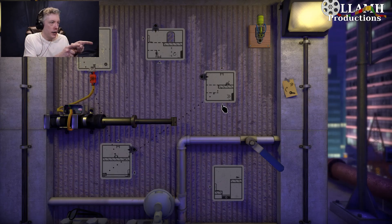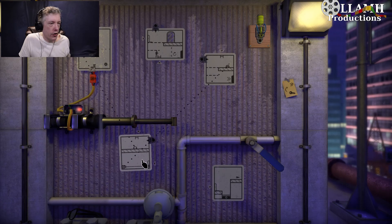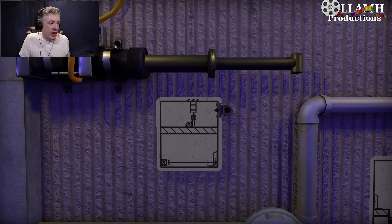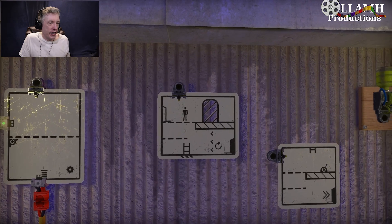We need a wire to connect these two things. There is the wire right there. But we need that floor to be solid. So if we come down here, we flick that switch, we come up here. We make use of this handy dandy little thing — take us to the top portion of that.